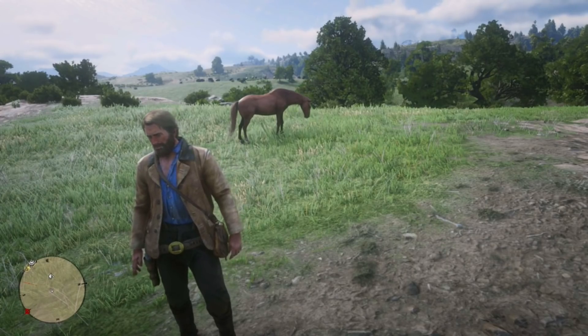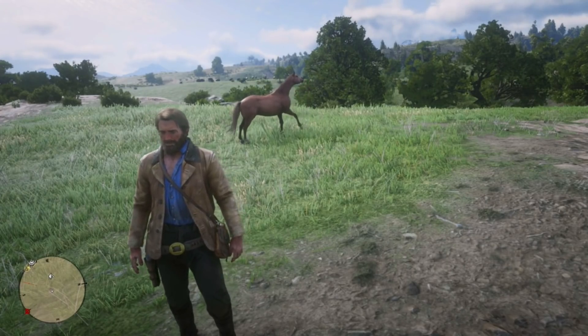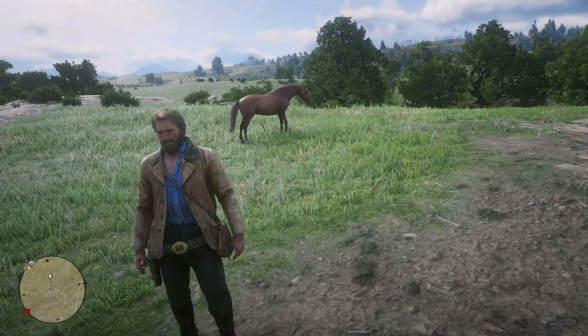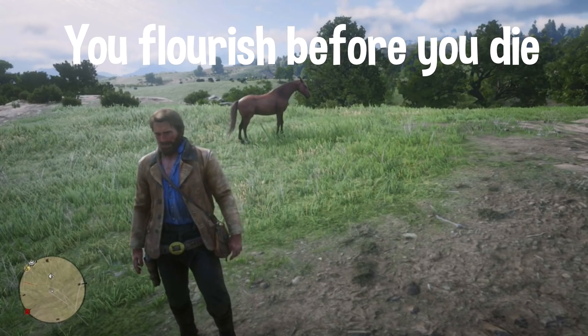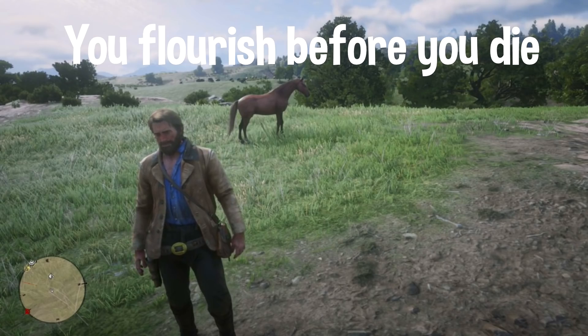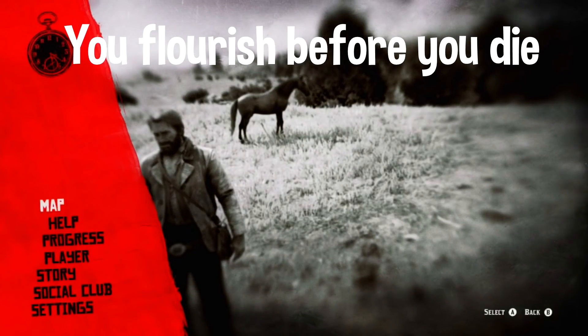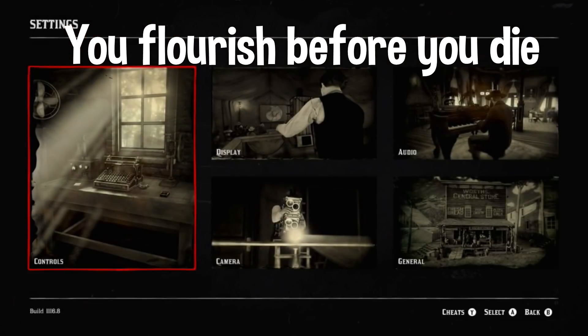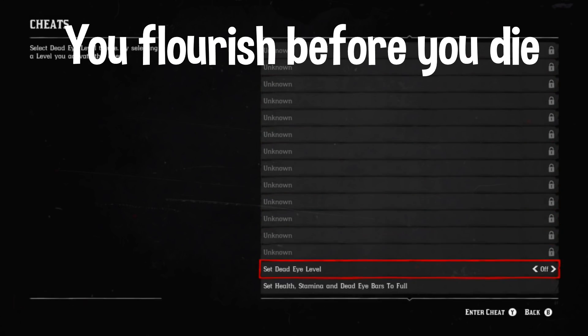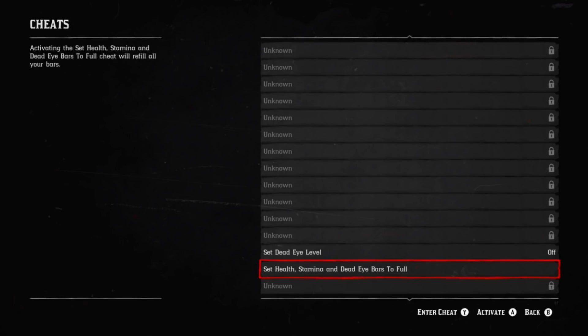This next cheat sets your health, stamina, dead eye, and bars. The code is 'You Flourish Before You Die' — the only capitals are the Y in 'You' and the U... actually just the Y at the start. Go into Settings, back into Cheats, find it and it's a checkmark system, so you have to click it to activate it, then back out and you're good to go.